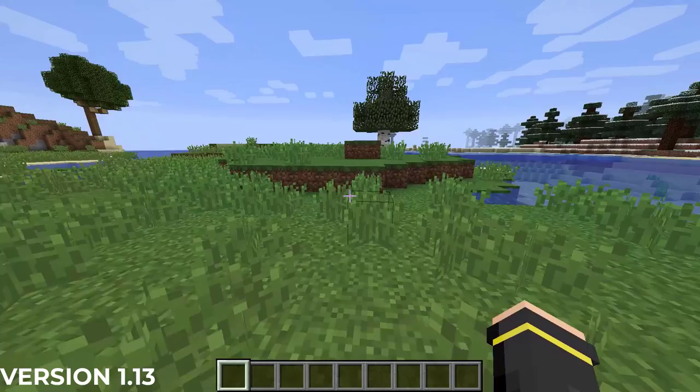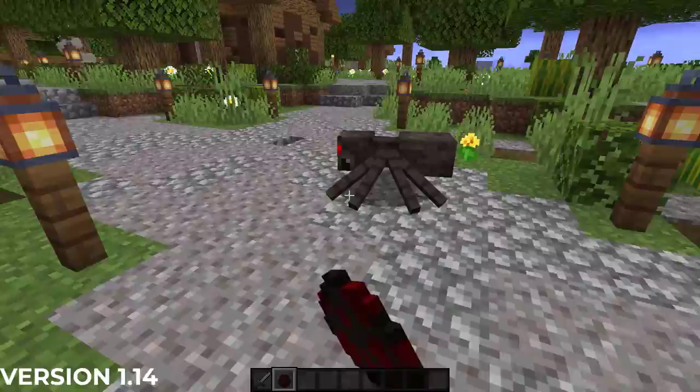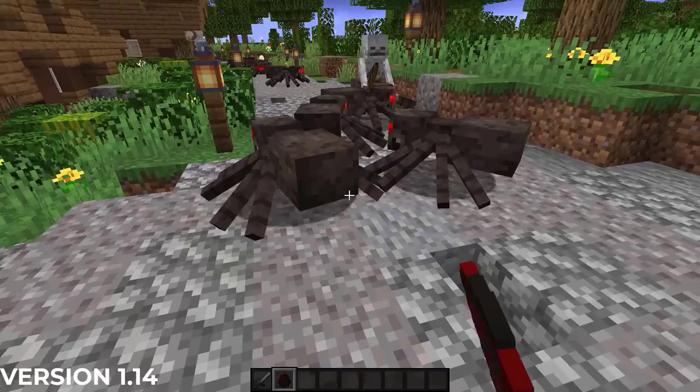The Minecraft 1.13 version in July of 2018 fixed the spider jockey spawning bug that had been present since Minecraft 1.9.4. Finally, the April 2019 village and pillage update of Minecraft 1.14 saw the final changes to all variations of spiders that we have received so far.